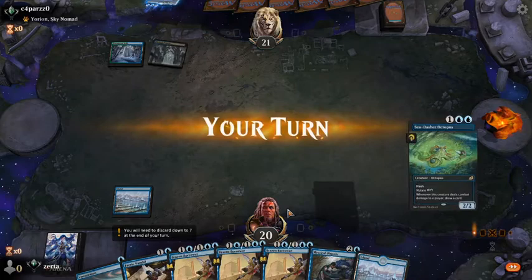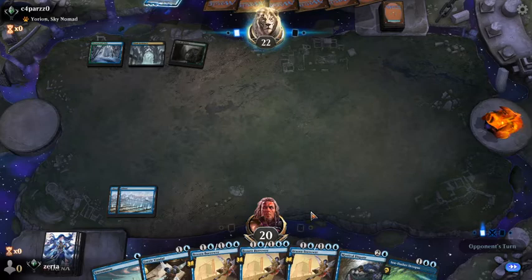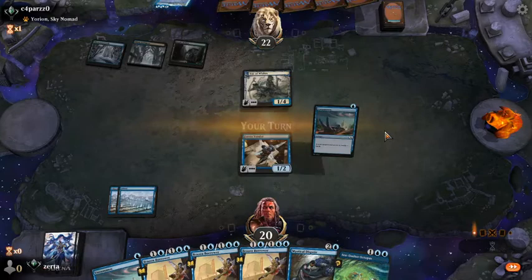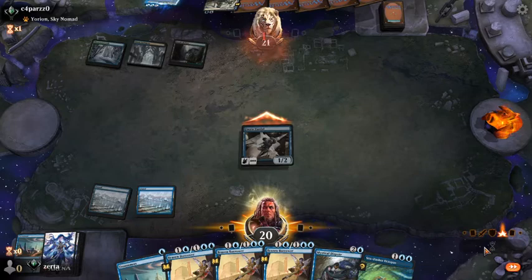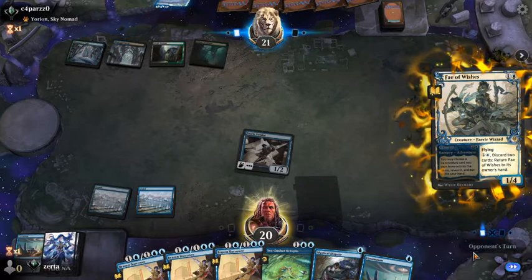Opponent is on the Nightmare. We're going to Faerie Vandal — we can Unsummon that, and in fact we will. We still hold up Dispute. We'll probably just Unsummon again if I'm being completely honest, to get as much use out of them as possible.